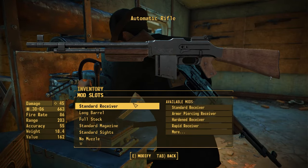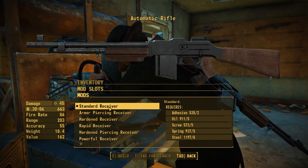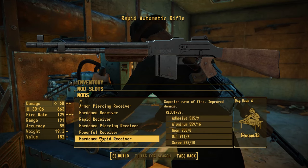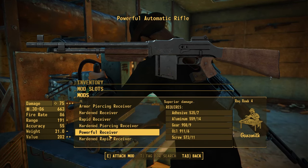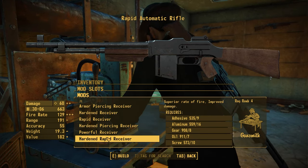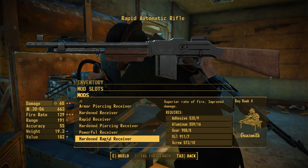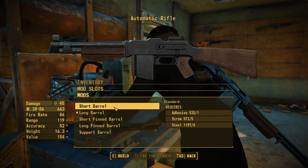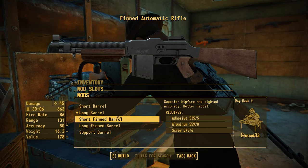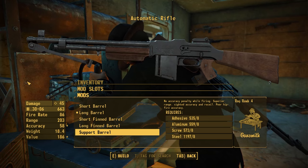Let's talk about what's available at the weapons workbench, starting with the receiver section. You have standard all the way up through powerful, plus an additional hardened rapid receiver that has a small damage increase while still offering the same fire rate benefit as the rapid receiver — not as strong as the powerful. It depends on your play style and whether you prefer spray-and-pray or picking your shots. For barrels, you have a short barrel, a long barrel as standard, a finned barrel, a long finned barrel, and a support barrel which comes with a nice bipod on the end.